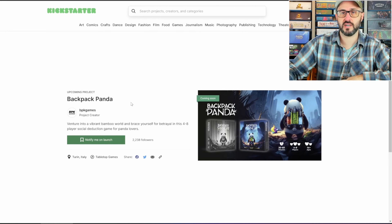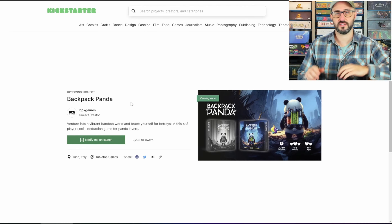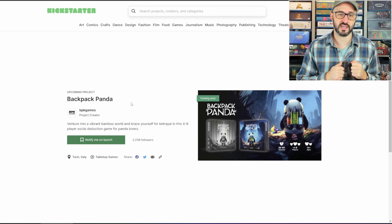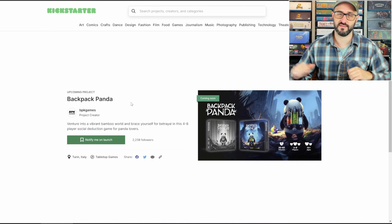When a player is killed, they reveal their character card but don't reveal anything from their backpack. The game continues until a player wins by getting enough tokens and cards of their color, by killing the Dark Panda, or by reaching the end of the sixth round.